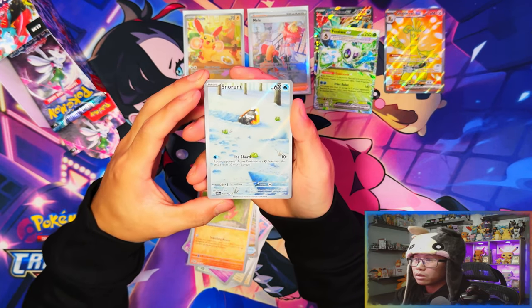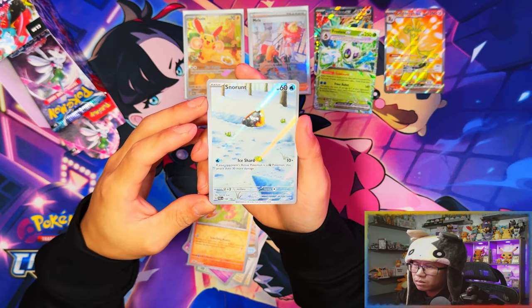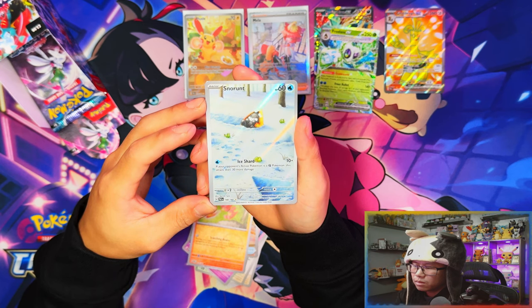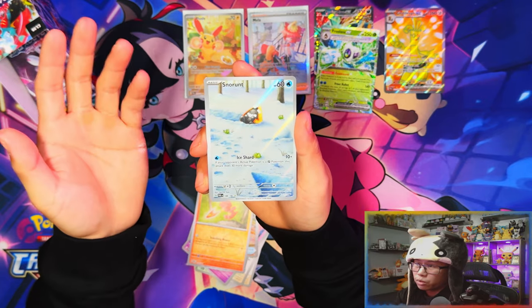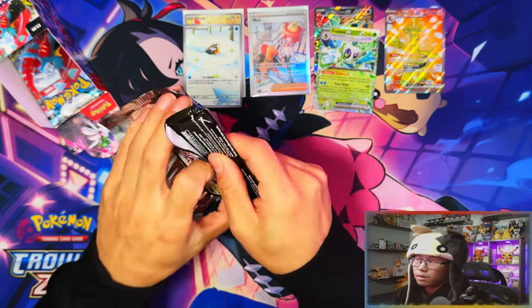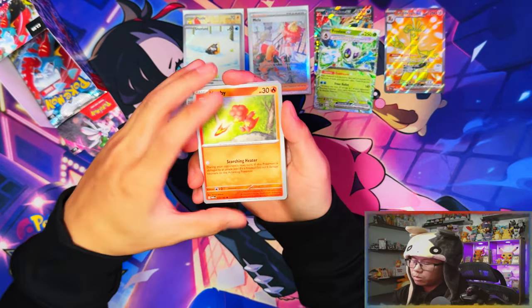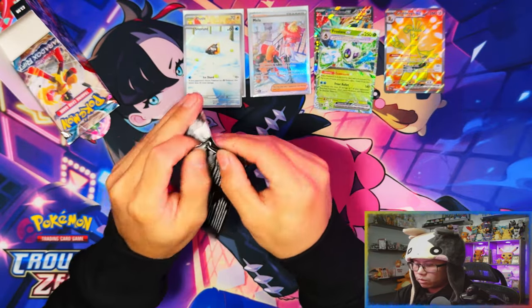Let's go — two IRs, nice! Iron Leaves, Snow Runt. I think I pulled this one already though. I'll take it — two IRs from this box is nice, and in the booster box I pulled two as well. So there's our first double-up IR from 150 packs. From 150 packs I've only pulled seven or eight IRs including that Snow Runt, and only one double-up, which I'll take.